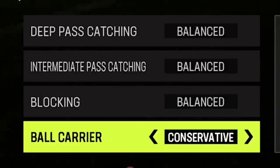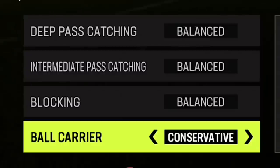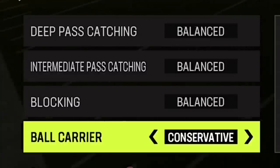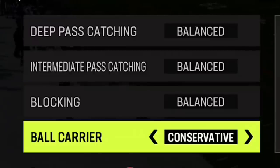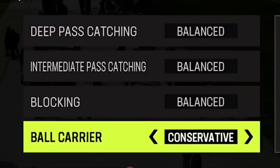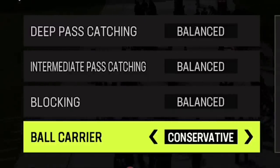You can do this at the kick return menu. If you get the ball on a kick return and somebody tries to kick to a fullback to make your fullback fumble, you can do your coaching adjustment before you even do a kickoff. So set your ball carrier to conservative as early as possible in your game plays.